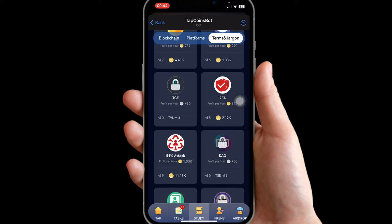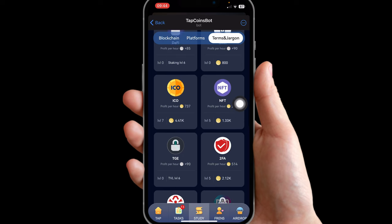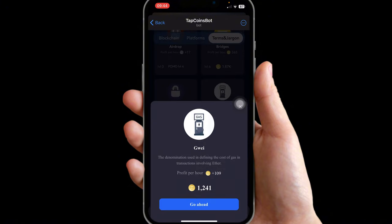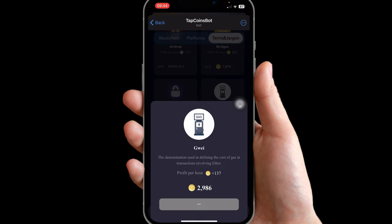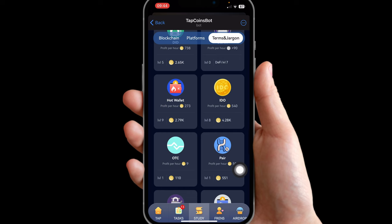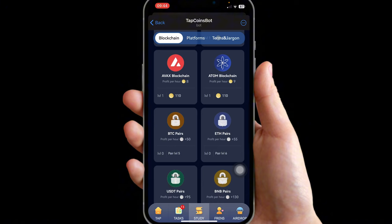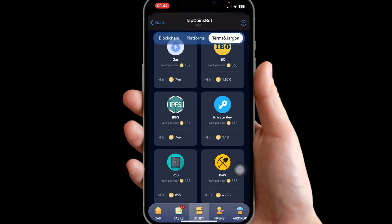After getting Gas to level six, Grey is now unlocked. Now we need to get Way to level seven. Go back and increase Way to level seven — I'll put the card at the top. This is how to unlock other cards just in case you're wondering. Get it to level seven and click on it to unlock it. Then go back to Blockchain.